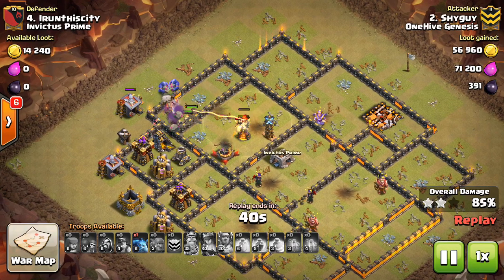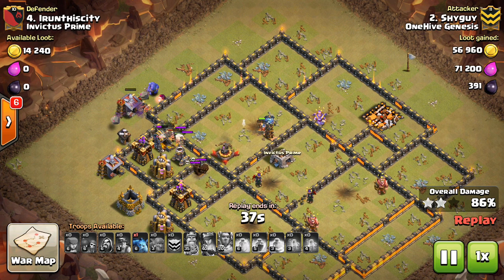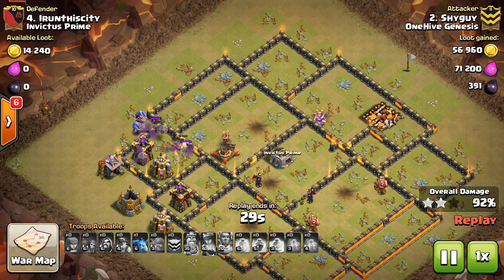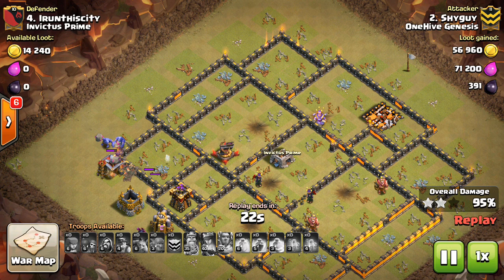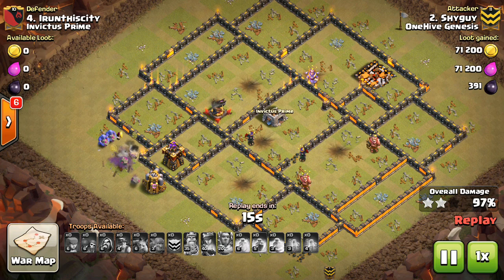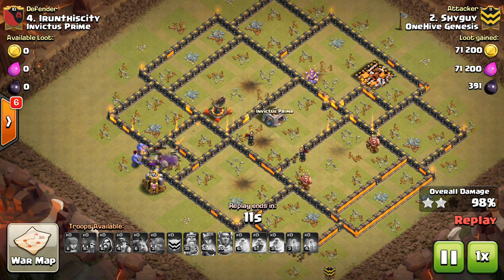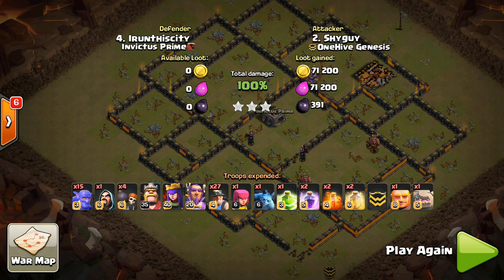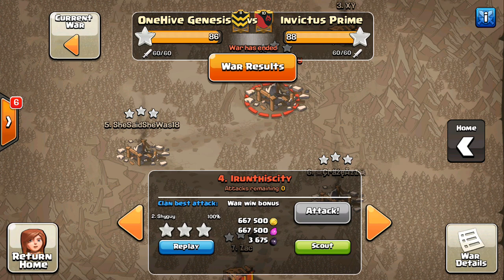An honorable mention would go to mass miner, where you don't even bring in the bowler kill squad, but typically that's against bases that are either less upgraded, that you can just overpower, or bases that don't have as good of a design where miners can just roll through. But against a good anti-three-star base, especially a high-level Town Hall 10, you're typically going to want a bowler kill squad to go in before the miners enter. One strategy we've seen drop off is mass bowler for Town Hall 11. With miners being as powerful as they are, there's no reason to risk using a bunch of bowlers that could go down and ruin the attack.